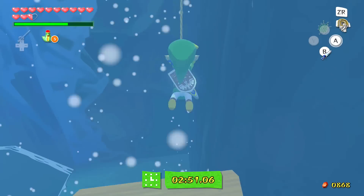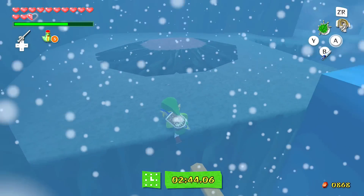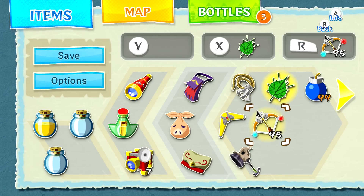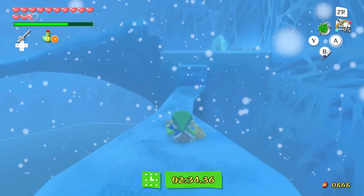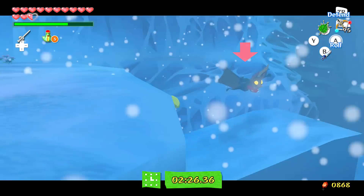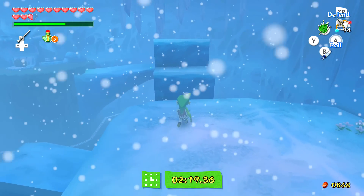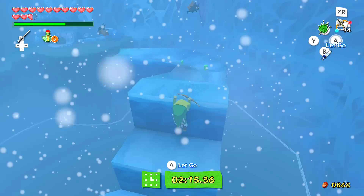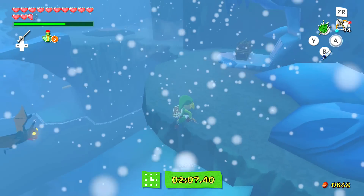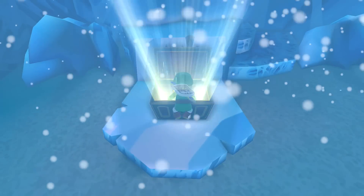Using the grappling hook to climb up here — it's generally not too hard but it does cut into your time. I'm trying to take out the Keese with arrows before pushing forward. I'm wasting time with my Fire Arrows on them — maybe I should use normal arrows. Whatever, let's just slide down the slide — wheee. I couldn't pick up the rupees but we made it to the end. You don't have to fight anything except those Keese.